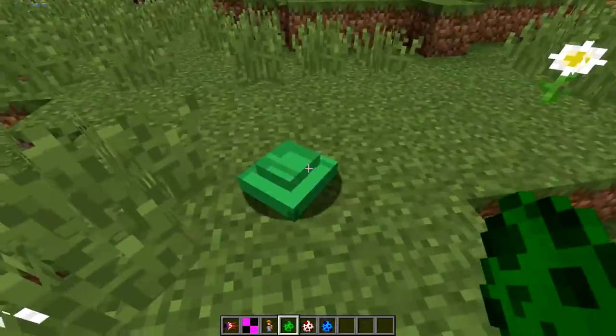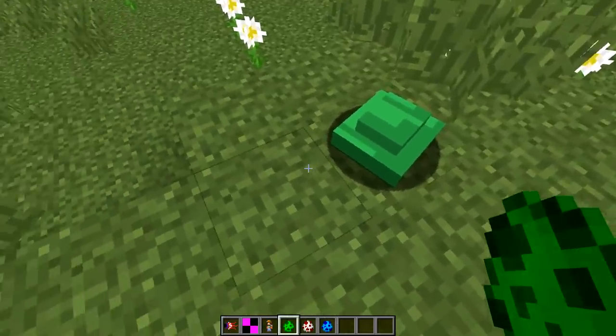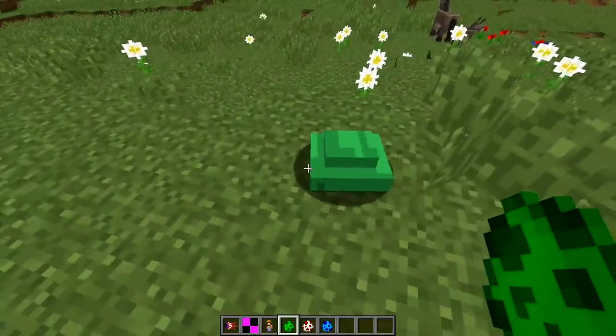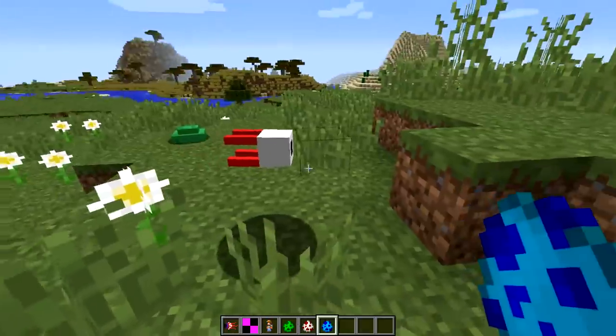Starting with the green slime - not what I expected at all. It's a little flat; kind of looks like a tank. If you gave it a little cannon spout right here it would look like a tank. Demon eye - pretty close, needs some of those veins on it though.